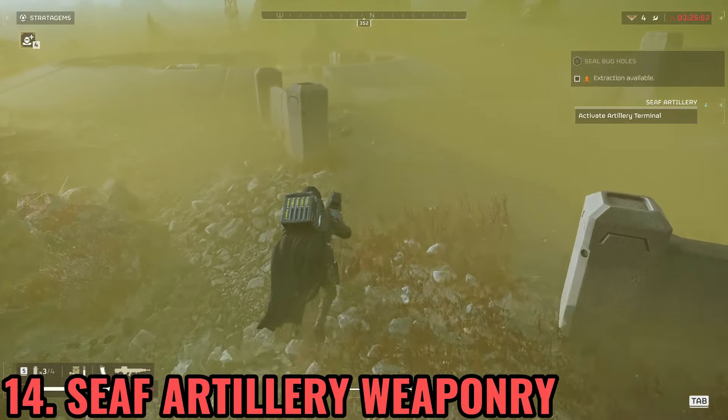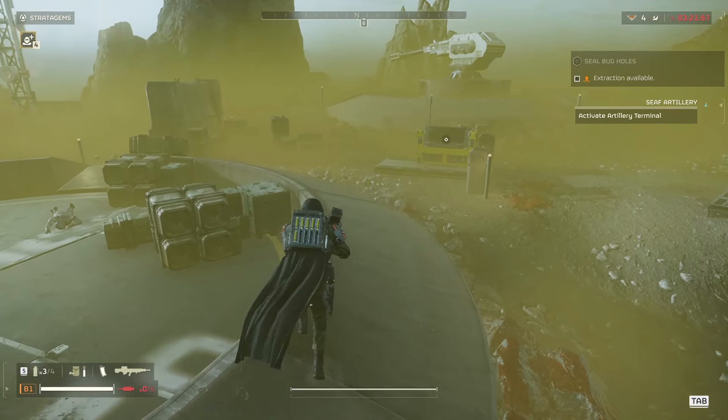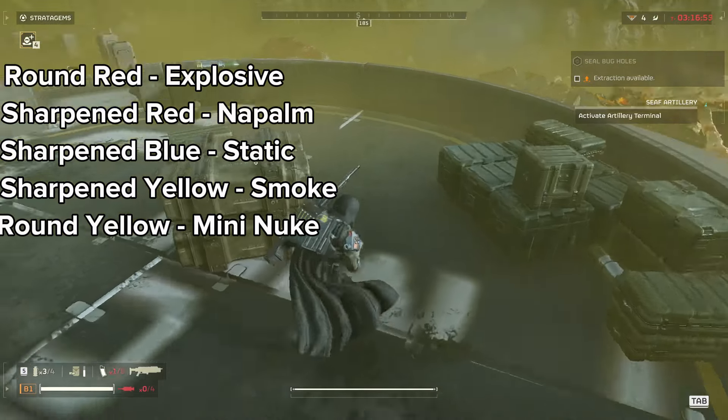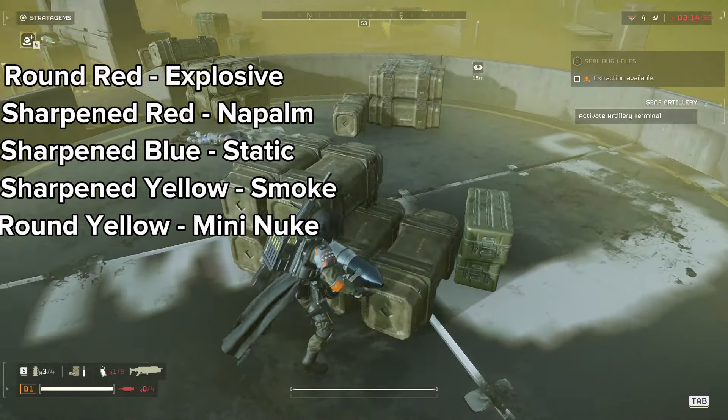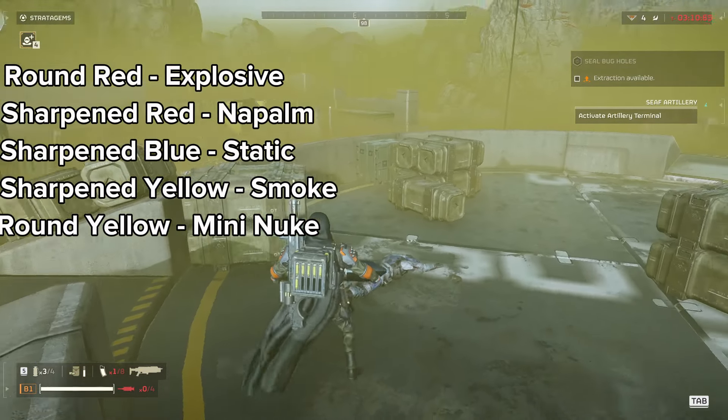When you see a Seaf Artillery objective, you need to know what kind of ammo you are loading. Rounded Red is Explosive. Serrated Red is Napalm. Serrated Blue is Static. Serrated Yellow is Smoke. And Yellow Rounded is the Mini Nuke.